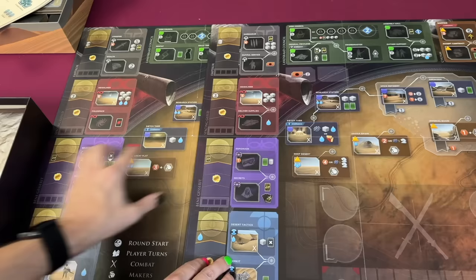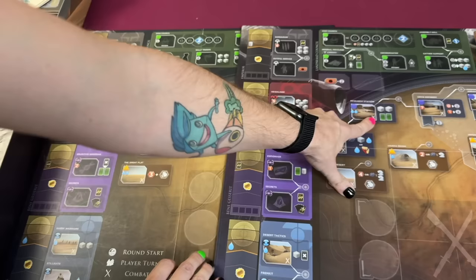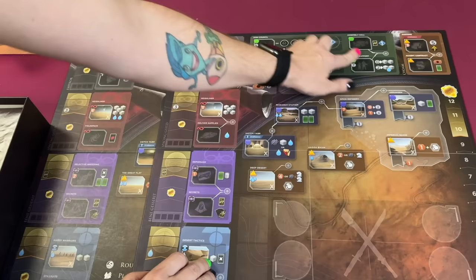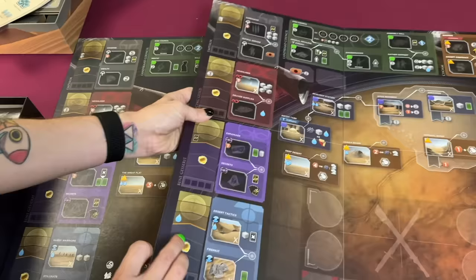The Deep Desert automatically gives you more spice than the Great Flats used to, but it costs more water — and you can get sandworms. The Research Station is different: this one lets you draw three cards, while the other lets you draw two but puts two units in combat. One big difference is the spaces in green have more utility than before. Even if you have your High Council seat, you can go there again and gain two spice, an intrigue card, and three units into your barracks, which helps for future combats.